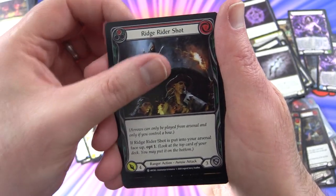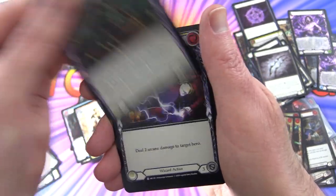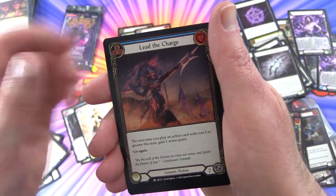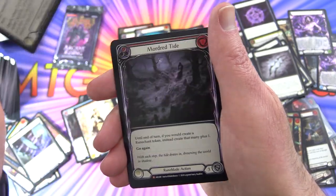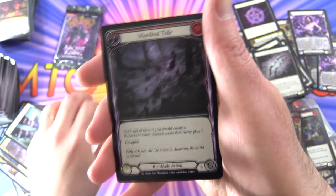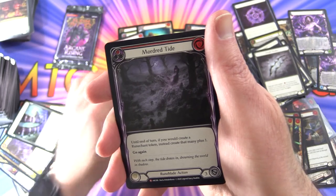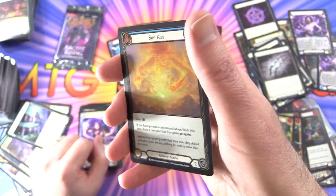Second to last pack: 0-60, Ridge Rider Shot, Locked and Loaded, Sikkim Shot, Read the Runes, Zap, Amplify the Arknight, Fate Foreseen, Cadaverous Contraband, Moon Wish, Lead the Charge, Null Rune Boots. Rare: Aether Spindle. Then Mordred Tide — a Majestic! One in 12 packs — that's our second Majestic, very cool. And a foil Sunkiss.